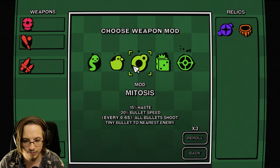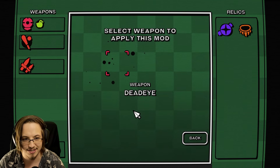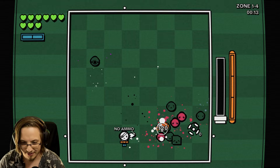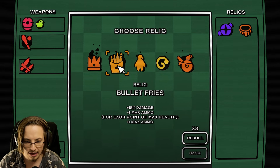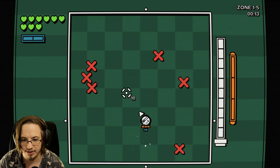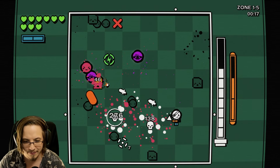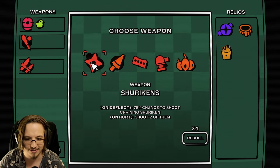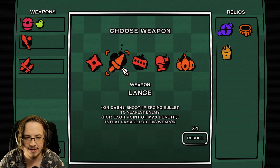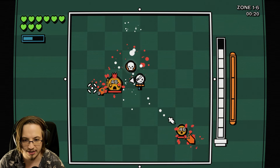Weapon mod - more range and bounces for the sniper. I want to shoot this sniper and just have it hit like seven enemies. Bullet fries - more damage, lose a ton of ammo but for each point of max health get more ammo - so we actually gained ammo overall. On dash, shoot a piercing bullet to nearest enemy for each point of max health, way more damage. Sounds good - it's like a lance.